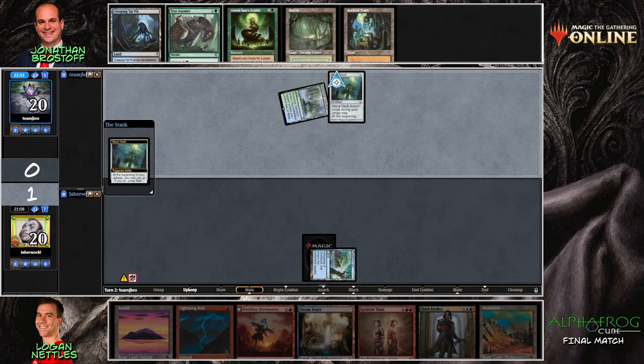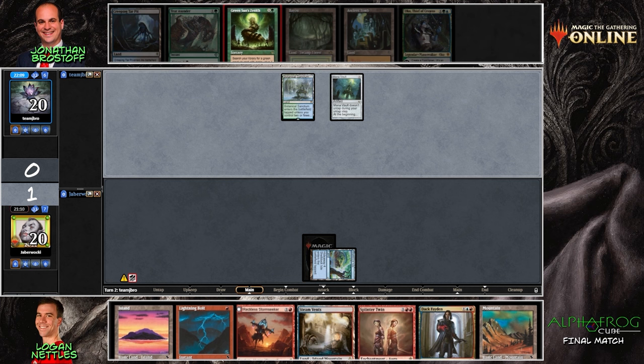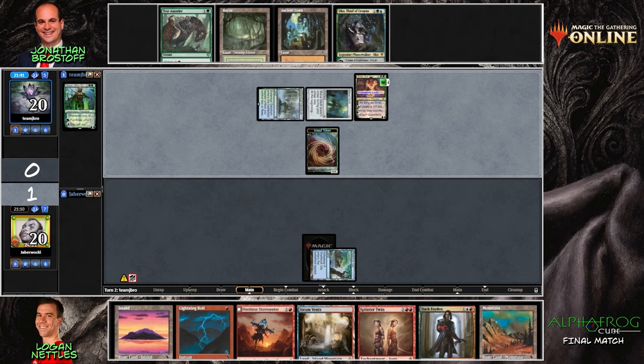Mana Vault and Ancient Tomb can produce a pretty big creature off of Green Sun's Zenith. Grist is one of the targets you could play. You could also wait a turn and go for Kogla, or a turn two Oko — the downside is you've used up your Mana Vault with an X-spell in hand, so it might be prudent to wait. Maybe Green Sun's Zenith then Oko next turn, or Green Sun for X equals three to get a Tireless Tracker — you could play the Ancient Tomb and crack the clue immediately.